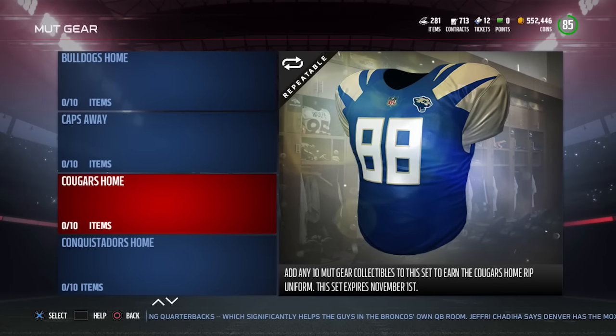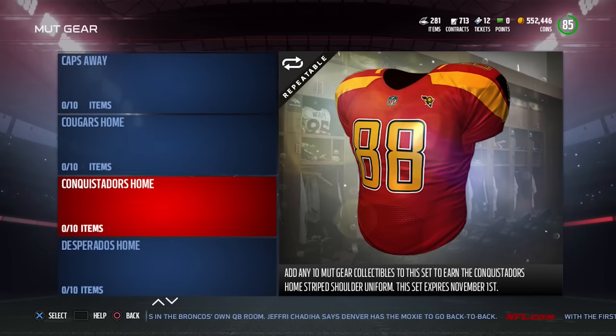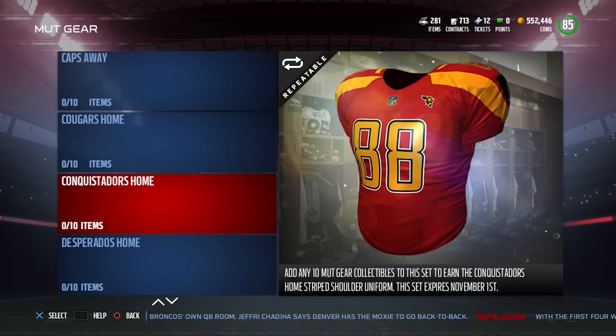This one is the Cougars — kind of a similar logo to the old Jaguars logo. The font is kind of similar to what you'd see elsewhere. It's very blocky, not a lot of different shapes to it. This one is called the Conquistadors, which is really similar to what Los Conquistadors wore in the WWE. Pretty similar — interesting.